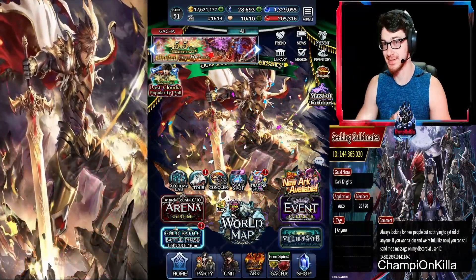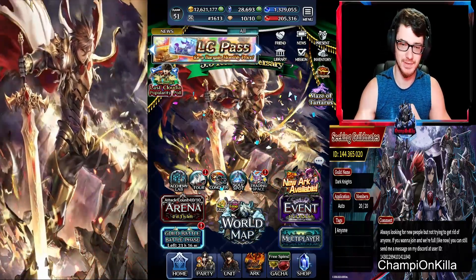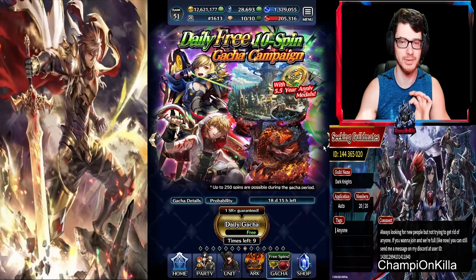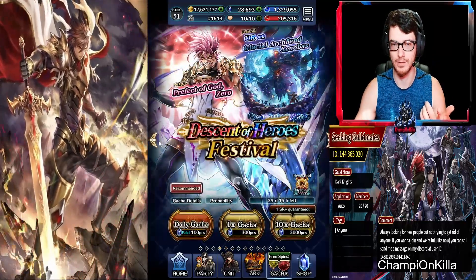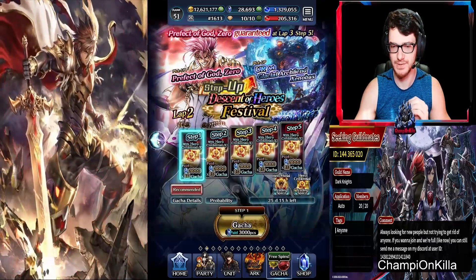What's up guys, it's Champion Killer, and today I'm going to be showing you how to pull in the gacha the right way. So the first thing is go to the gacha. Something very important: depending on what banner you want to pull, you want to pull that specific banner last. Like if you wanted to go for a character or you wanted to go for a specific arc, you're going to pull on that banner last.